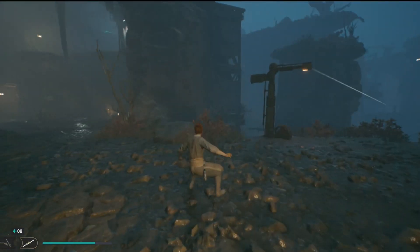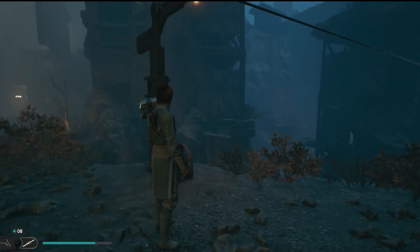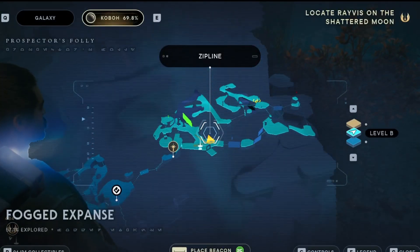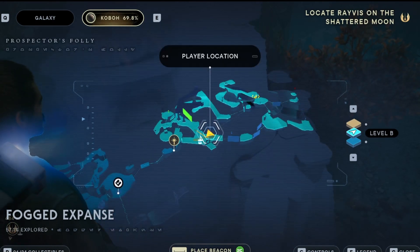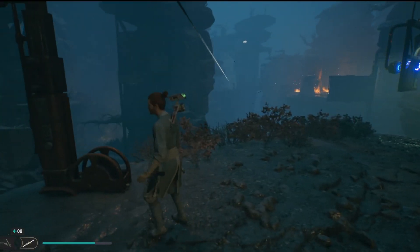I will warn you, there is a legendary boss fight — like a big Yeti-type creature — over in this general vicinity as well. So be prepared for that. You can't miss the big doors that have kind of a red outlining on them.